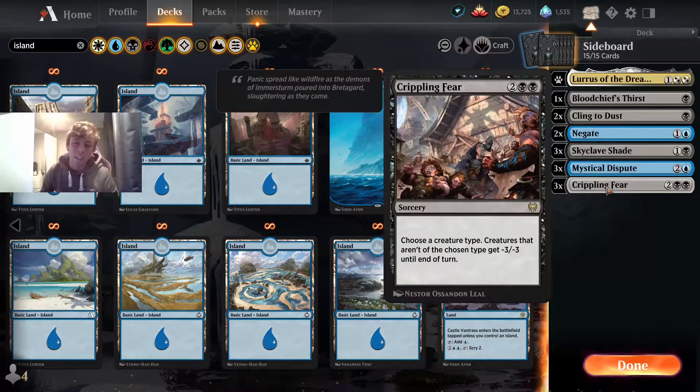And then we've got Crippling Fear, which is one of the amazing cards from Kaldheim — the only card in the deck list that has changed. This is just amazing removal for a tribal list because it says: choose a creature type, and creatures that aren't of the chosen type get minus three, minus three until end of turn. So if you play against Mono White, Boros, Gruul, Naya, any of those decks, this is going to be a powerhouse wiping their board. You don't have a downside because all your cards are Rogues, apart from Lyrisis.